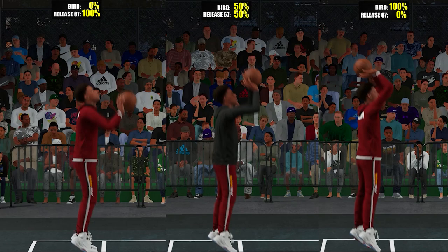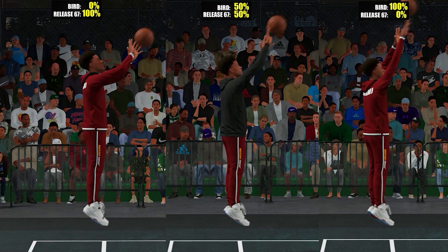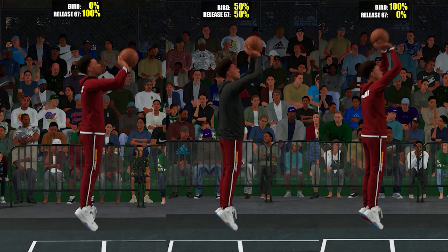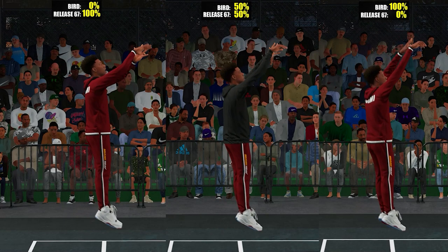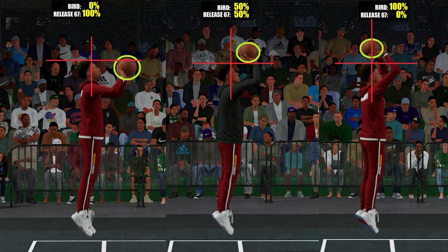Basically, blending will literally mix two animations depending on the proportions you put. On the left, that's 100% release 67 at chin level, and on the right that's Bird at 100% at the top of the head level. When you mix them 50/50 it will literally meet at the center, so the middle one will be right on the forehead level. It literally mixes the two mechanics.